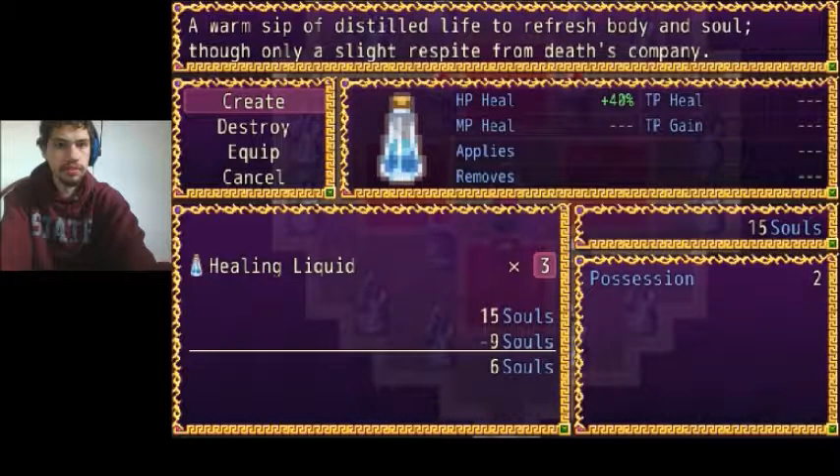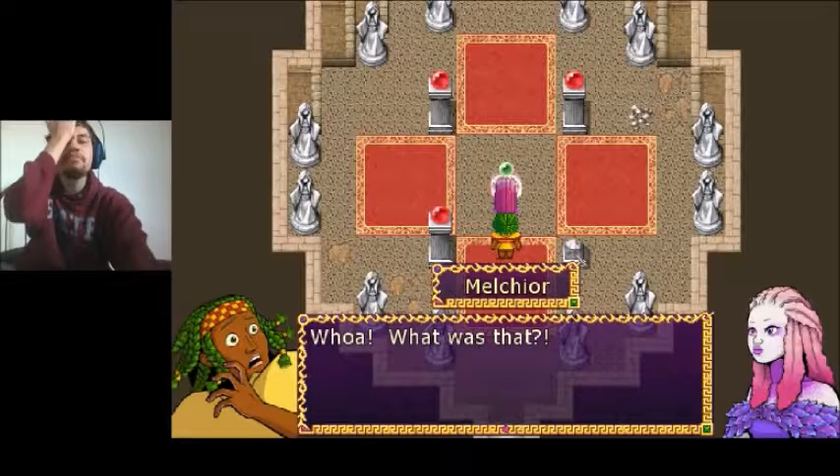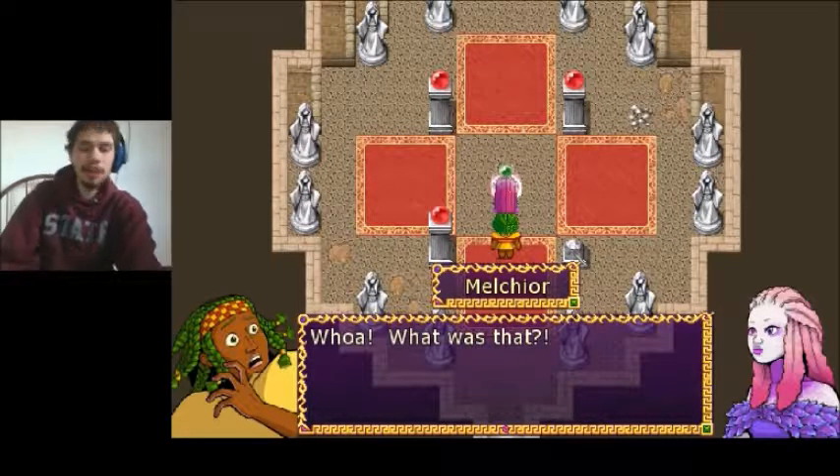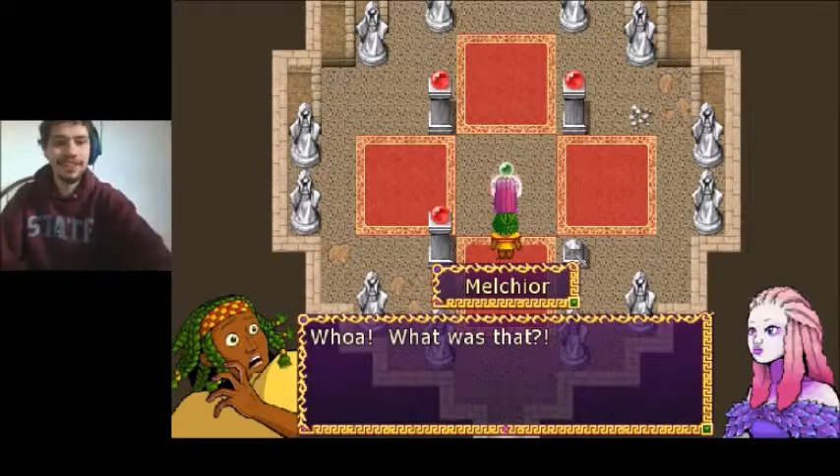We'll take three healing items, just in case. Oh, you idiot — you're freaking magic! Oh my God, how much magic training did you learn from Hogwarts, Melchior? You need to go back to Hogwarts immediately. Whoa, what was that? What was that — it's a ball in a circle.